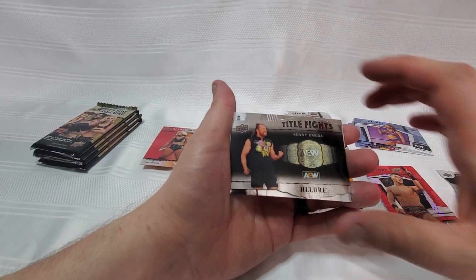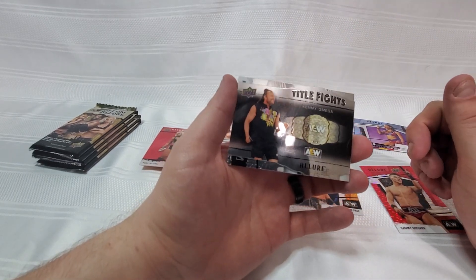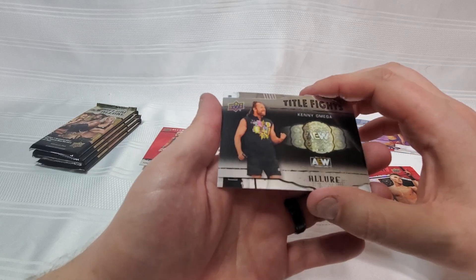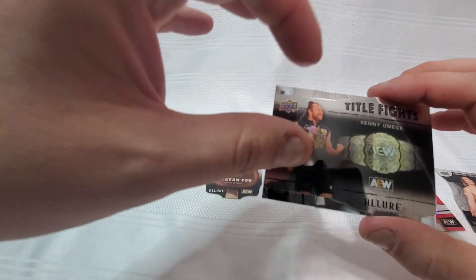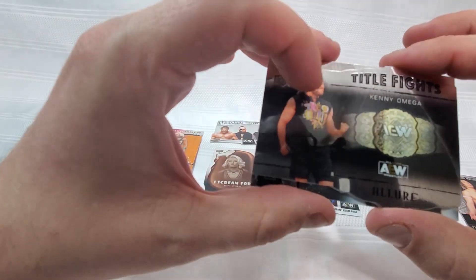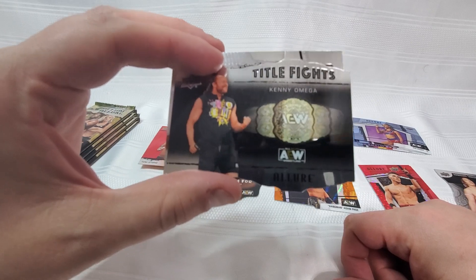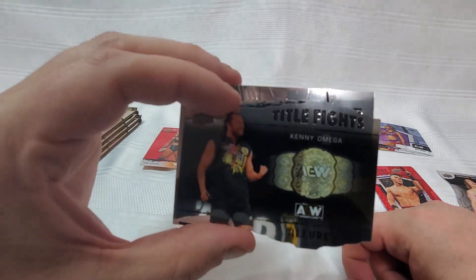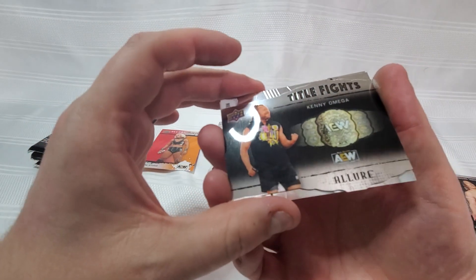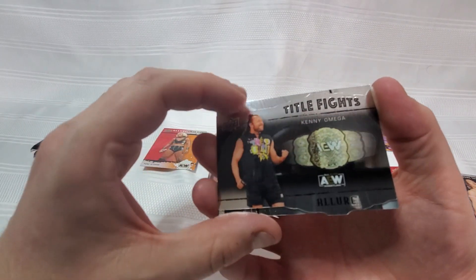I don't want to throw anybody under the bus, but let's just say I'm happy it's Kenny Omega. Great-looking card, although — I'm really not trying to be too critical — the Kenny picture is a great image, very clear, you can get as close as you want and you won't see pixelation. But that title belt... it looks like a JPEG that's been blown up like crazy. It's not looking good. This is probably the prettiest belt in professional wrestling today and this card is not doing it justice. I can barely tell it says AEW on the side plates.